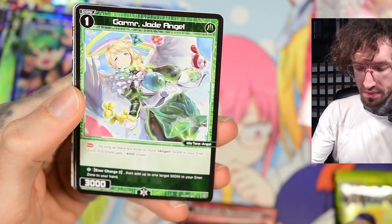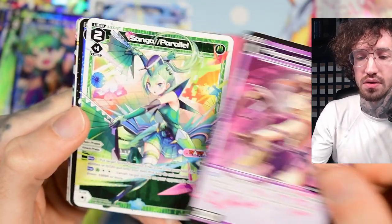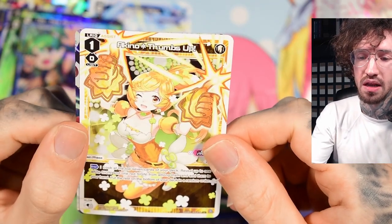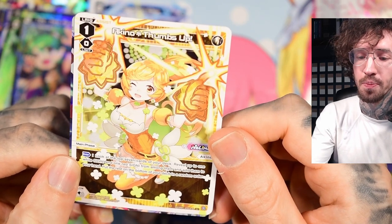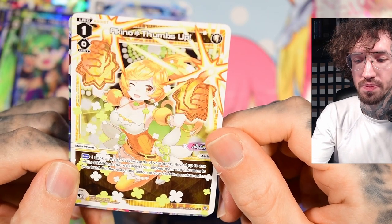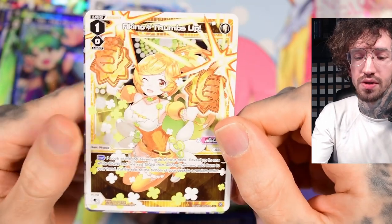Copra types — I think she got reprinted because I definitely pulled this card in another box. Akino Thumbs Up, level one Elric, cost zero: look at the top seven cards, add up to one white signi and one red signi. So you cannot get a guard, and you can only play it in your own turn.